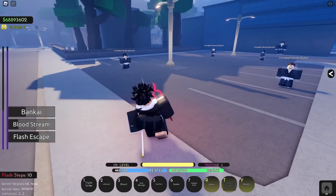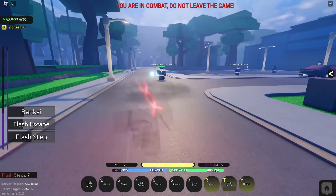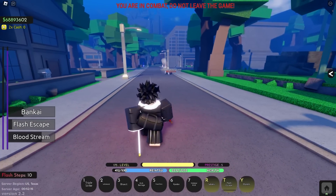Blood Clot works for all the moves, however it does not work on the charged moves. All your moves can in fact be charged - it takes more reiatsu and takes longer, but if you hold Z you get a different version. You do more damage with the slashes and you do a third one instead of just two.